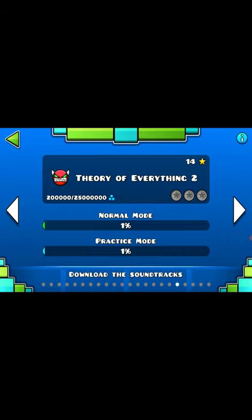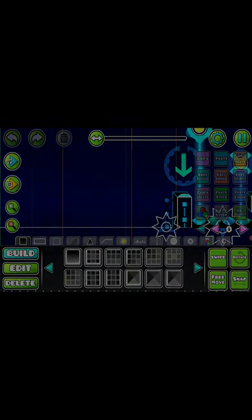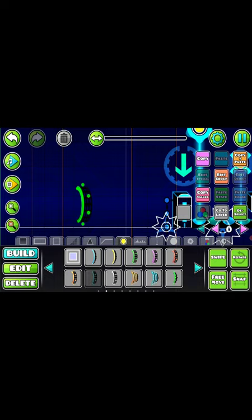Theory of Everything 2, which is the second hardest level. Hopefully you can do it. This is going to be challenging I bet. That was quick. Club Step made it quick.